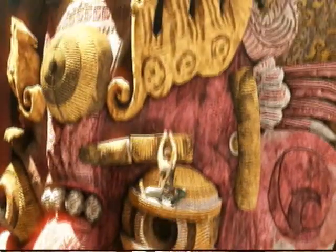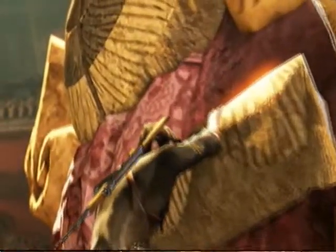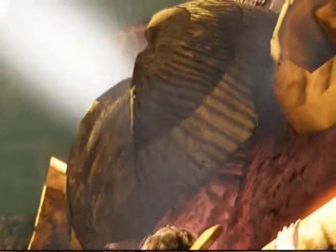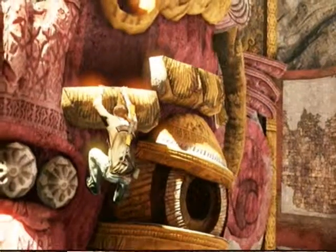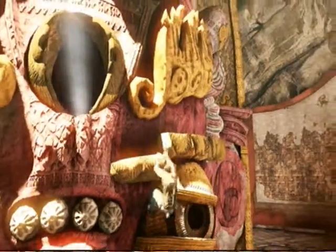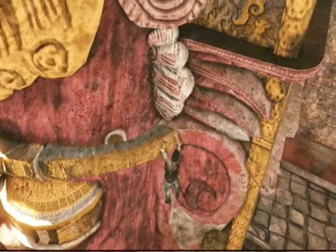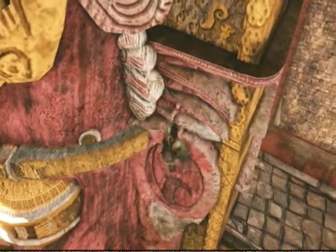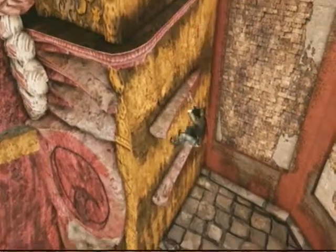Anyway, leap over to this dude's eye and climb up on his eyebrow. When you go on the far left side of his eyebrow, it will open up the giant thing of light. Then just climb around his eyebrow and up onto this wall, then drop down on the floor below.